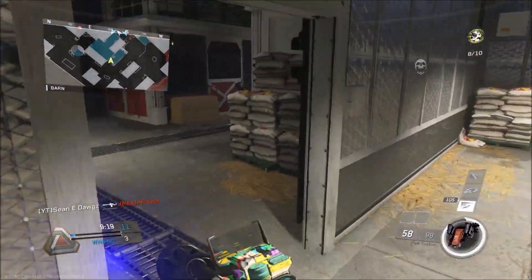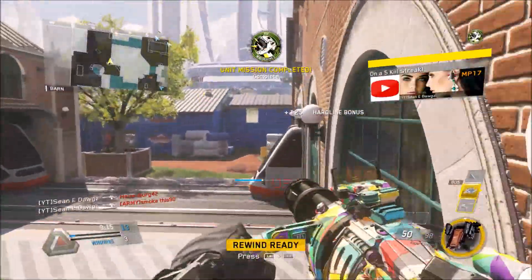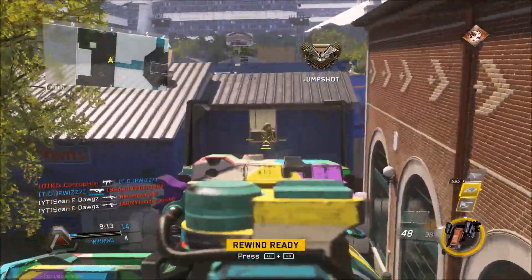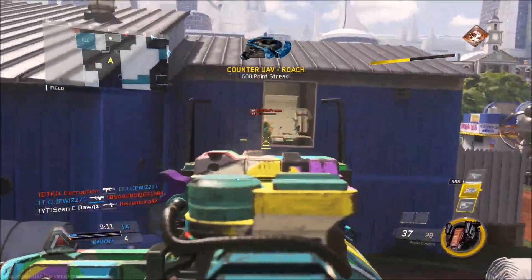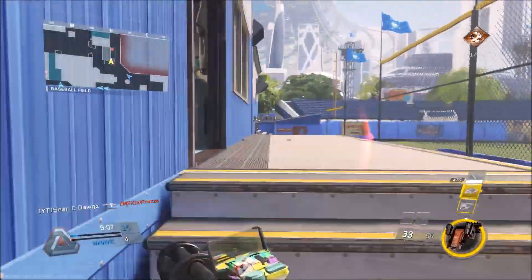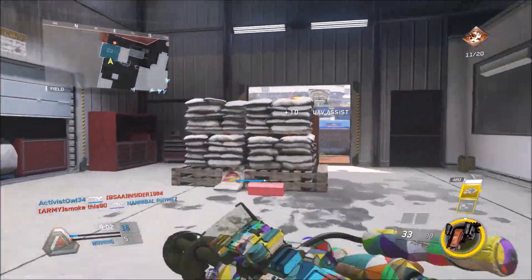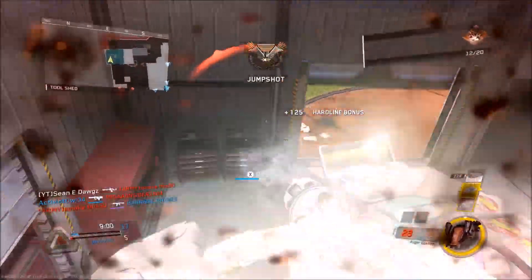Now the perks I'm running — it's very minimal: just Hard Line and Dead Silence. There's some leeway there because you could use that extra Perk 1 slot. But I always run Hard Line because I get a lot of kill streaks and I want to get them as fast as possible. And Dead Silence — you've probably heard me say it a thousand times — I don't like stomping around like an elephant where people can hear you and you can't hear anything. It's just a very bad combo.